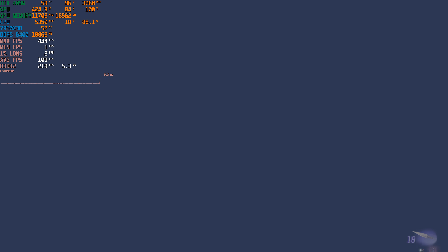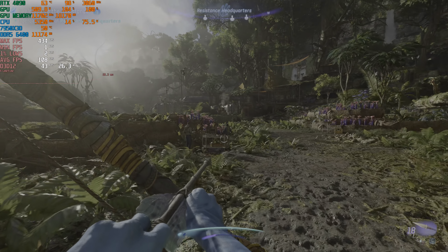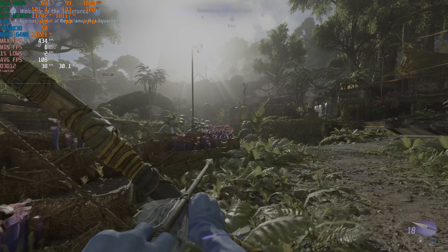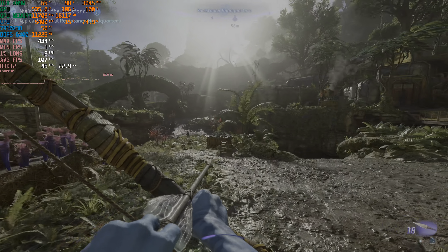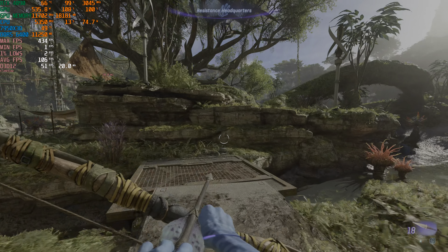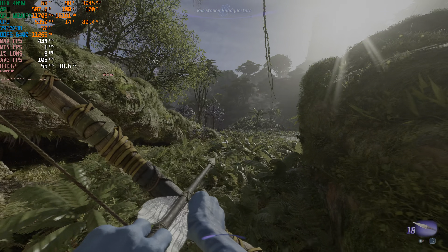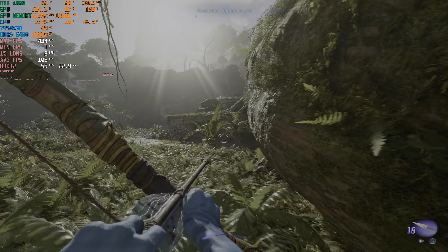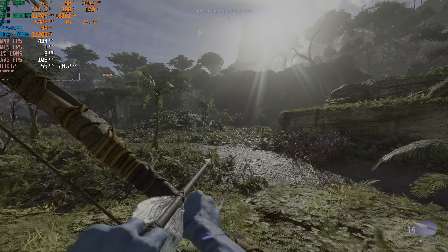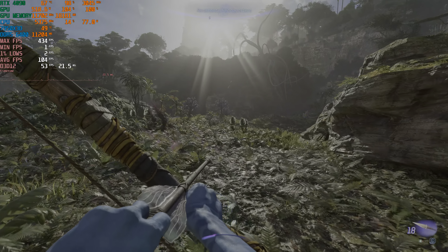So this is going to be a shorter video just to kind of show you the absolute ultimate graphics setting in Avatar Frontiers of Pandora — just kind of an eye candy video to show you the absolute highest visuals. And then whenever I do get that Strix 5090, we will see if we can play this at native 4K and even maintain 60 frames per second, which would be a welcome surprise if it does in fact pull that off.